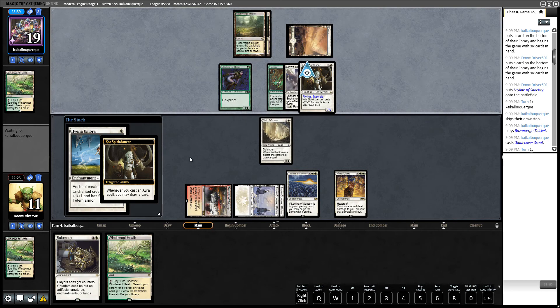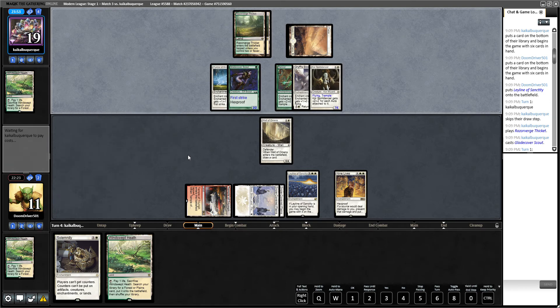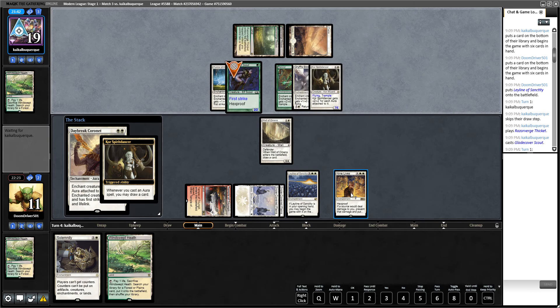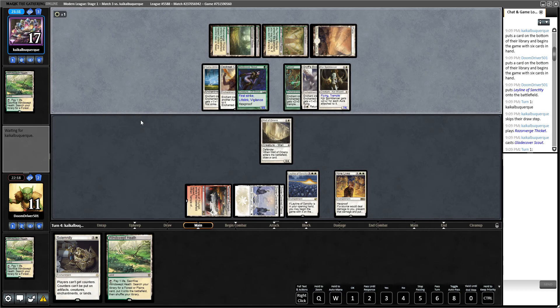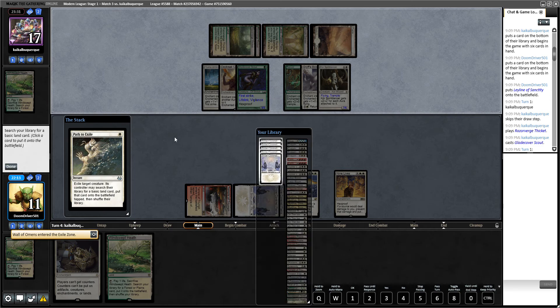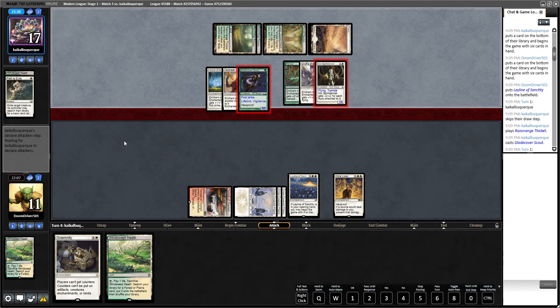Yes, your enchantments no longer do anything. Oh, now he's making his Scout bigger — gotcha, that is a good plan. He's gaining life... actually he doesn't gain life because he's not dealing any damage; Nine Lives prevents damage. Does he draw a card? Oh that's pretty good — that's why he has so many cards in hand. He's attaching it to the Scout. Does this draw cards whenever you play it? Oh, that's good. So if we draw an On Thin Ice we can kill this Core Spirit Dancer. I think it's going to be very sad when he learns what Solemnity does.